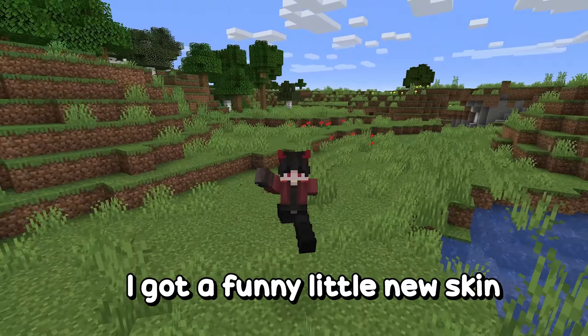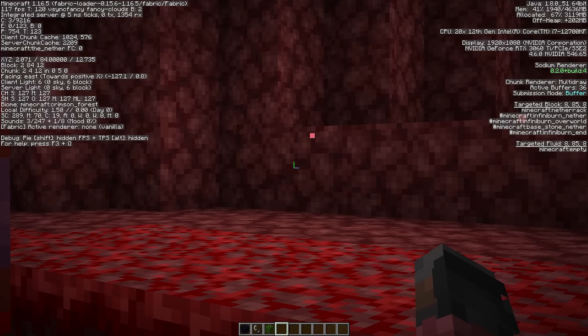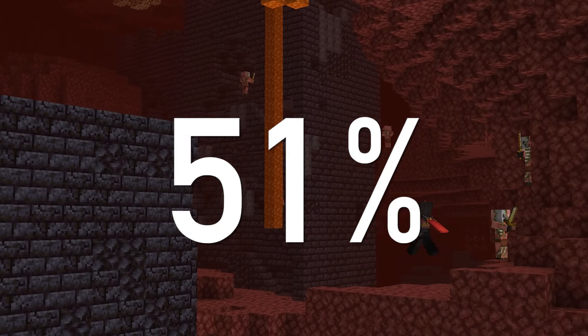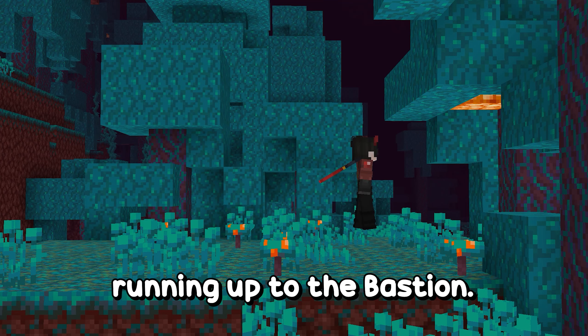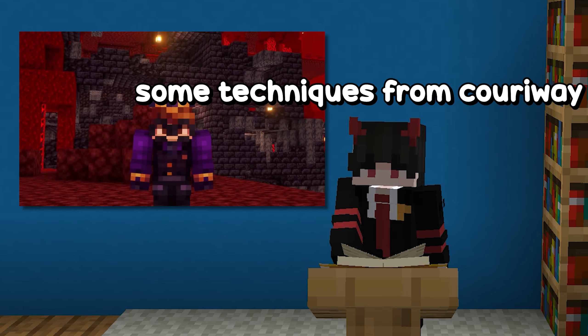I got a funny little new skin because that's gonna make me go faster. Maybe you want to find a bastion every single time, but it increases your chance to do so and that's what matters. I decided to spend the rest of the day practicing speedrunning up to the bastion. They're a lot more simple than I thought — I just learned some techniques from Curryway.